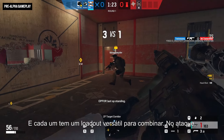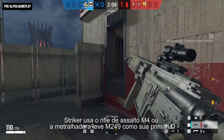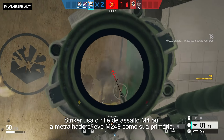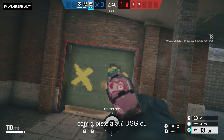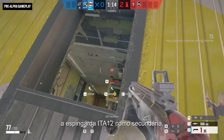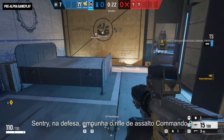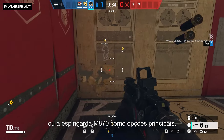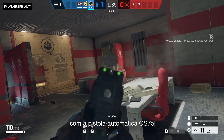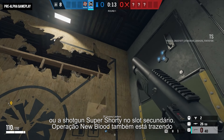And each one has a versatile loadout to match. On the attack, Striker brandishes the M4 assault rifle or the M249 light machine gun as their primary, with the 5.7 USG pistol or ITA-12S shotgun as their secondary. Sentry, on the defense, wields the Commando 9 assault rifle or the M870 shotgun as their primary options, with the C75 auto machine pistol or Super Shorty shotgun in the secondary slot.